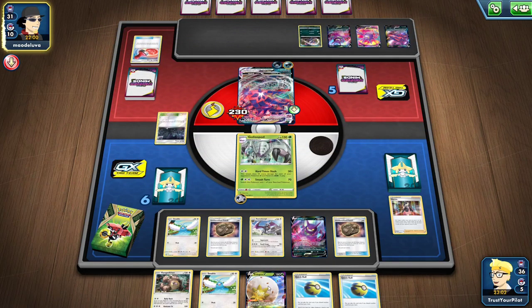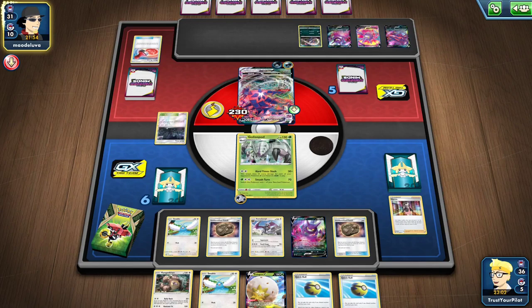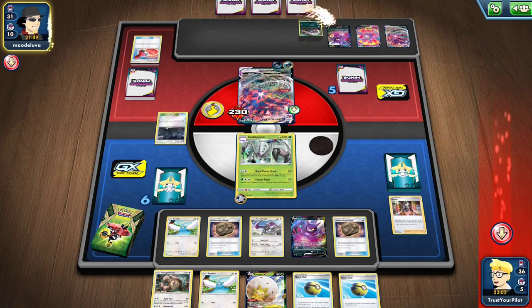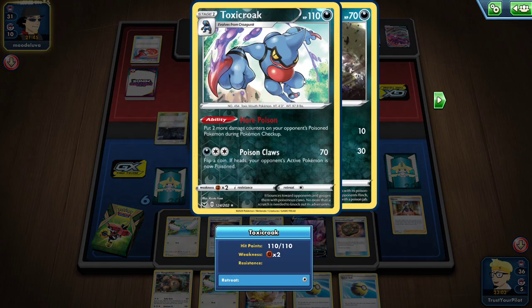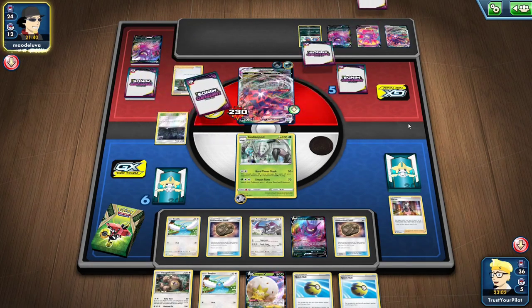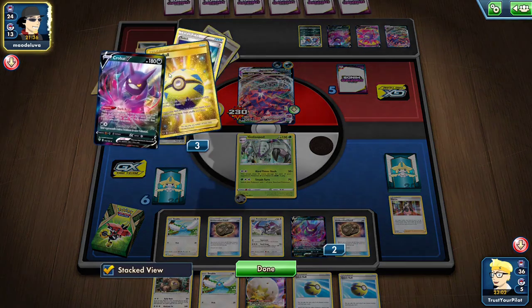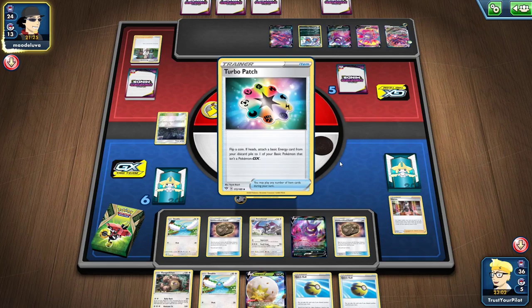I don't want to bench Eldegoss in this matchup ever. There's the Toxicroak — puts two more damage counters on your opponent's poisoned Pokemon during Pokemon checkup. If they have four Toxicroak in play, that's bad. But looking at this list, I don't think they play a 4-4 line. They play Turbo Patch and all this other stuff, so there's no way they have room for 4-4 Toxicroak.